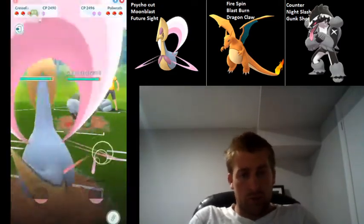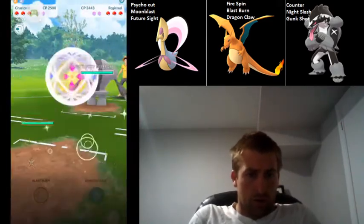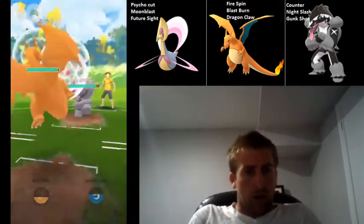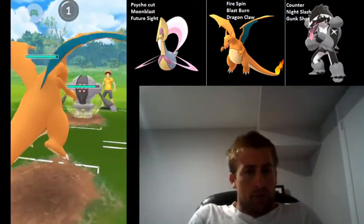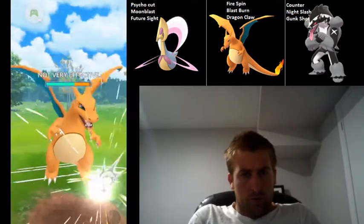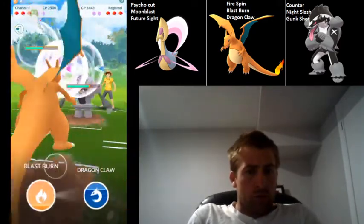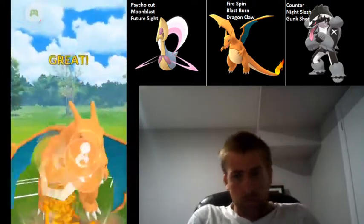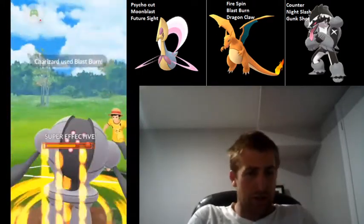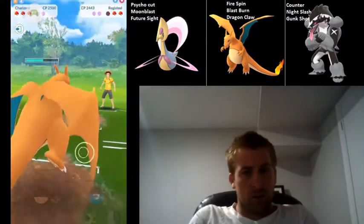Here we catch a terrific lead with a Poliwrath, and we're just going to go ahead and farm. They swap into Registeel, and we are going to bring in our Charizard. They're getting off a Flash Cannon here — totally fine, not going to do very much damage. Then we're going to overfarm just a little bit and then go for the Blast Burn. I don't really care if I get a shield or the damage. We do get the damage, and one more Fire Spin is going to take it out, so that's pretty good for us.